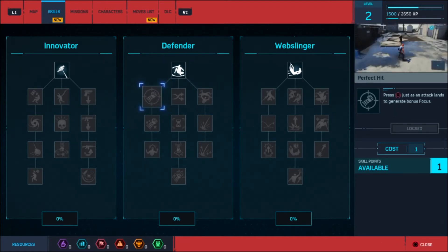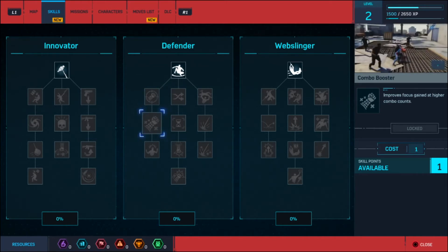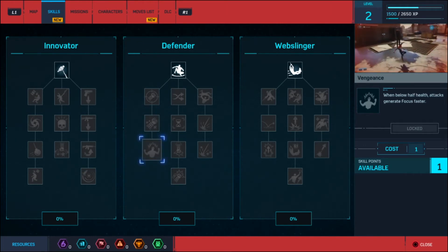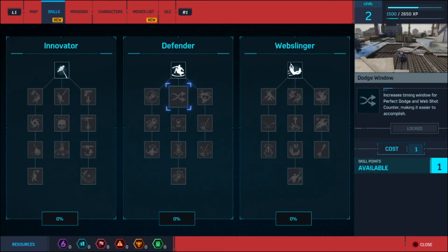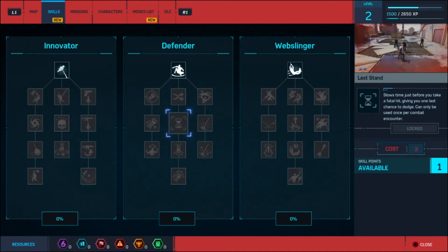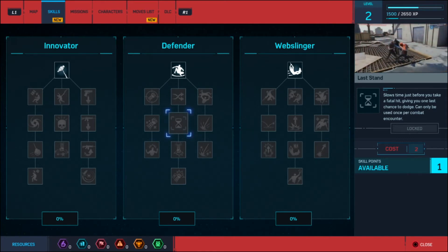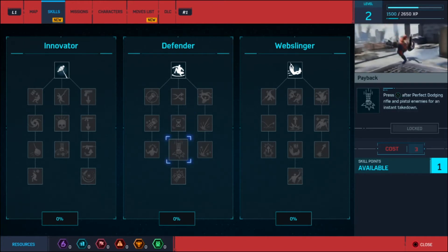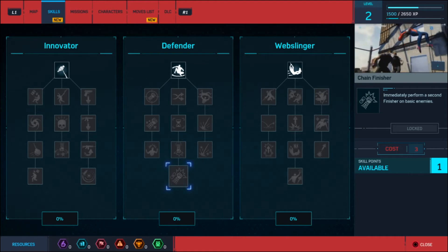The perfect dodge - press square just as an attack lands to generate bonus focus. Improves focus gained at higher combo counts. Below half health, attacks generate focus faster - that seems useful. Dodge window increased - timing window for perfect dodge and web shot counter making it easier to accomplish. Slows time just before you take a fatal hit giving you one last chance to dodge - can only be used once per combat encounter. Payback - after perfect dodging rifle and pistol enemies, instant takedown. Immediately perform a second finisher on basic enemies.